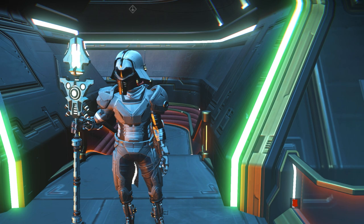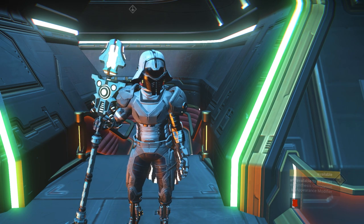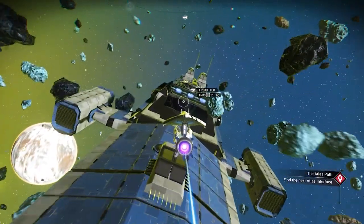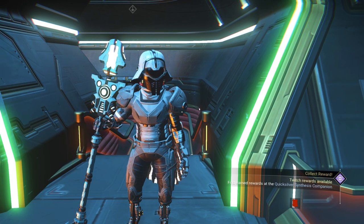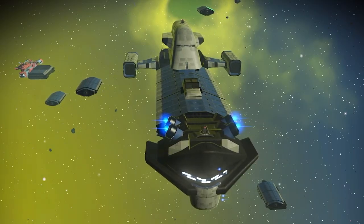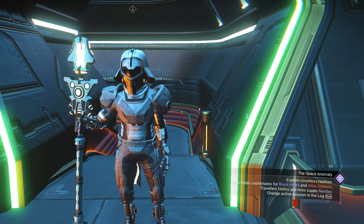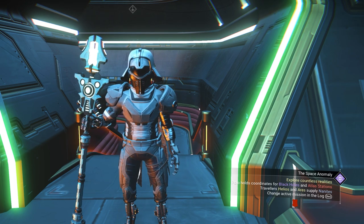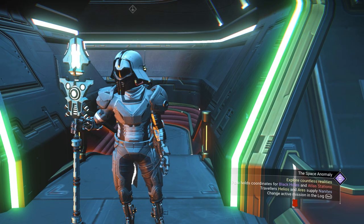Before I show you the upgrades and how to maximize it, I want to talk about the freighter first. There are two kinds of freighter: system freighter and capital freighter. System freighter is very different than capital freighter — it's the easiest freighter to get, but it's a smaller size.